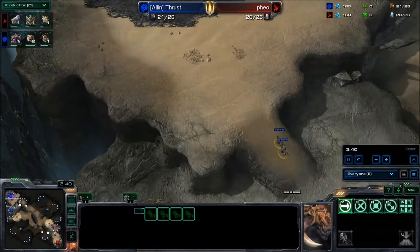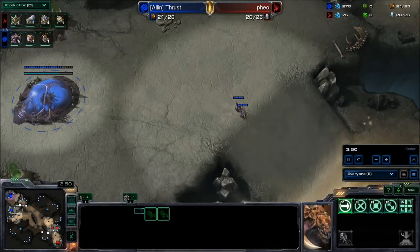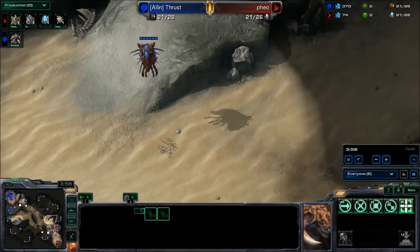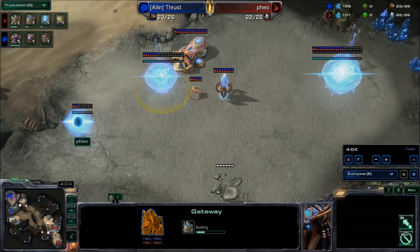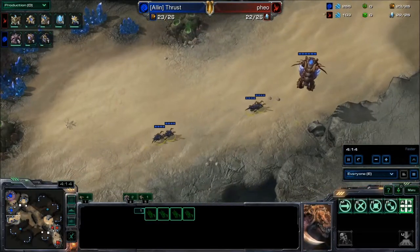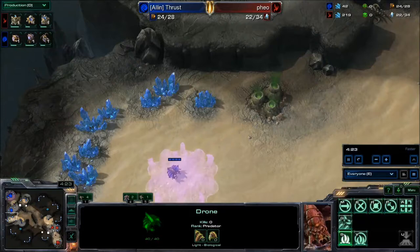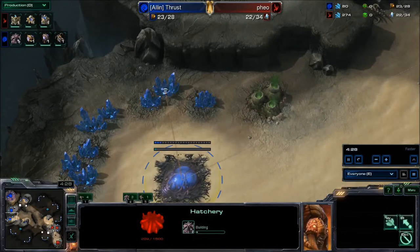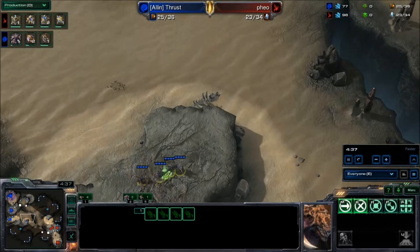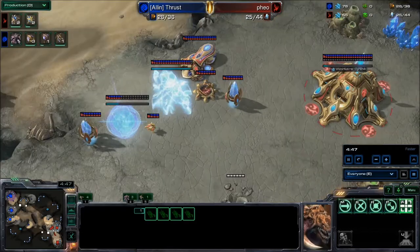Four zerglings have entered the playing field along with one queen — decent so far by Thrust. He's going to move those zerglings across the map to the top of the ramp for a little scout. That overlord did start to get in there, saw some buildings, and decided to back out just in case. They're getting a gateway down at the wall and the nexus is about three quarters done. The dogs are scouting all over the map looking for proxies, making sure there are none, and also checking for any hatchery drops.